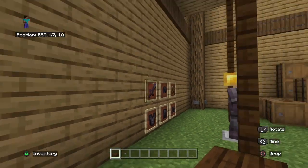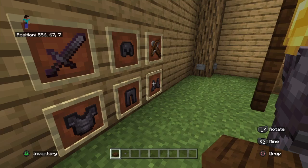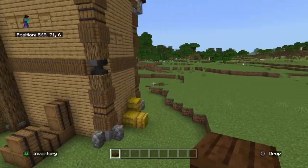And this is in a different order — originally the item frames were in a C shape, and now they're just at the bottom.